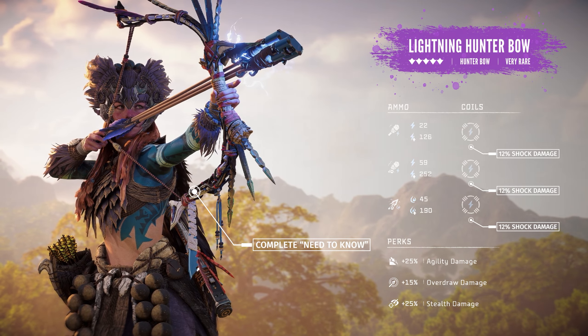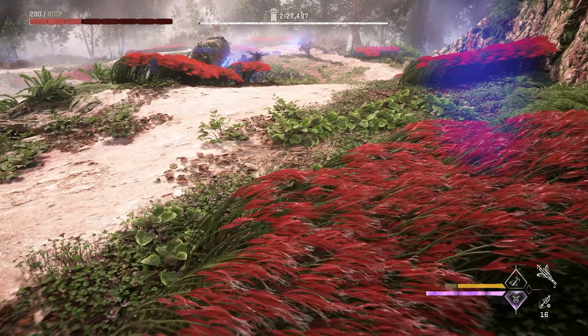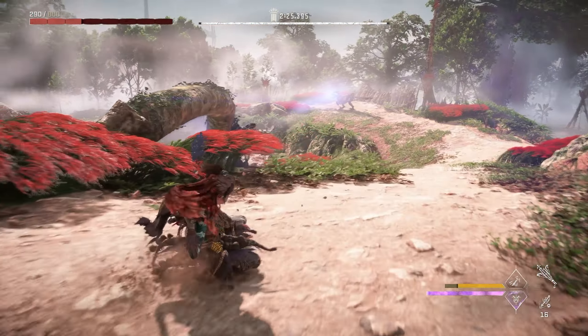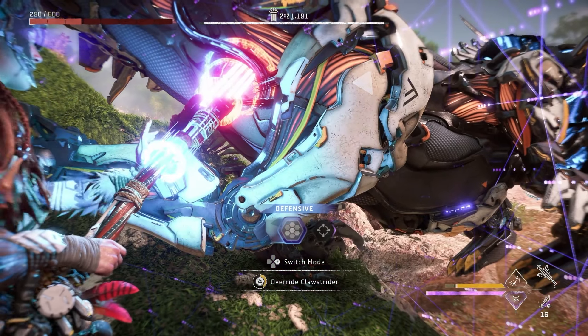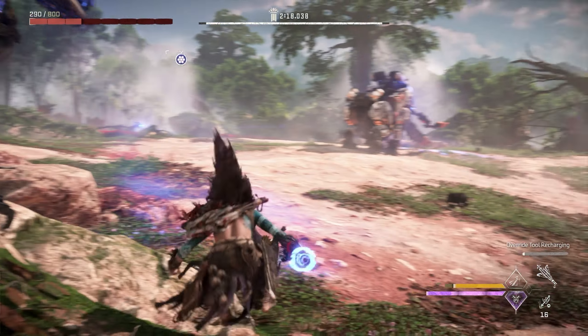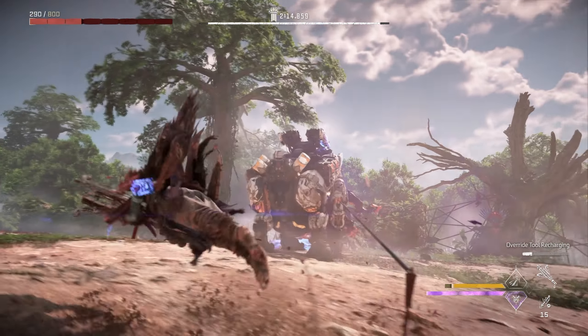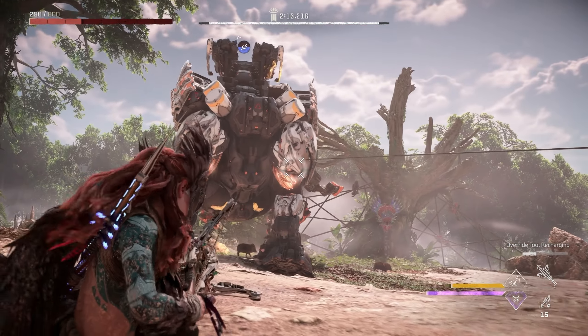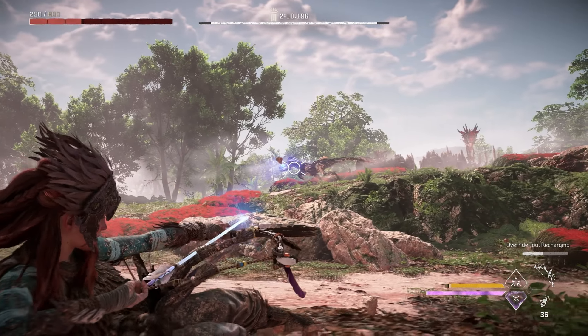Now that you have the necessary gear, let's walk through the main strategy. Once you start the trial, jump down and damage yourself from the fall to activate the low health ranged weave on your outfit. Head to the right and override the closest claw strider. Be sure to set it to defensive so it doesn't start attacking other machines. Now tie down the tremor tusk with your elite rope caster — it should only take two ropes. Then fire an arrow to grab the attention of the claw strider to your right, before heading back to your mount.